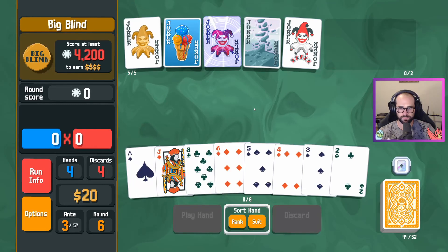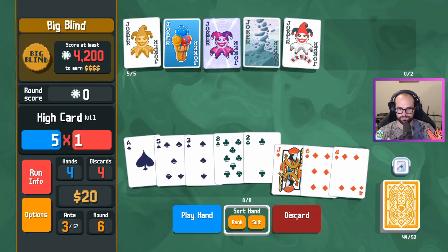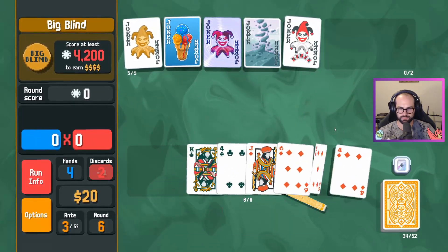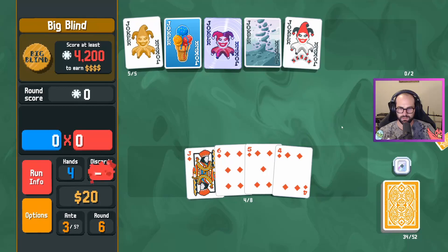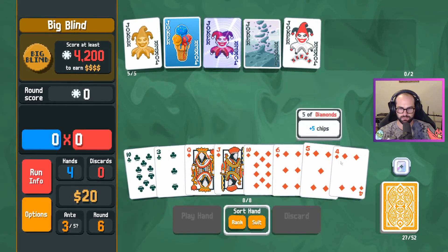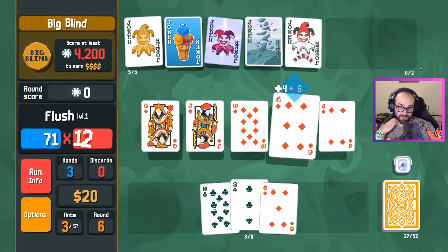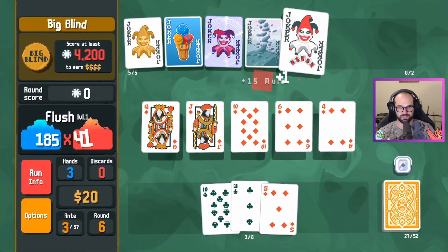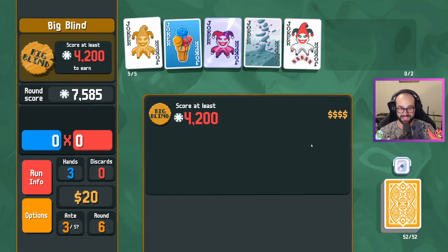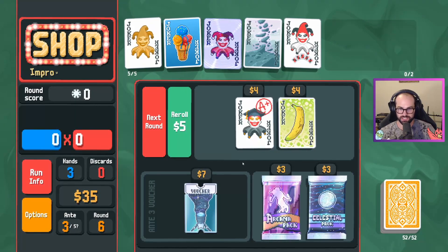We're looking for flushes. Why don't I rank by suit? I see diamonds. I see a six and I see diamonds. We got our diamonds — looking for even diamonds. Four, six, ten — the two high ones. You can get a holographic joker next hand. We're going to have a lot of money coming in soon. Golden joker is great, but you need it to do something. We also want to try and get this ice cream cone to see if it goes negative, because that is definitely fun.